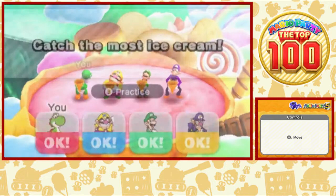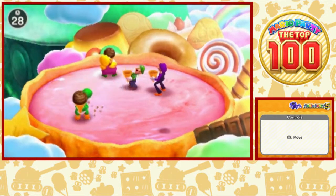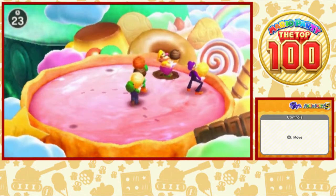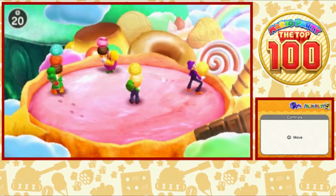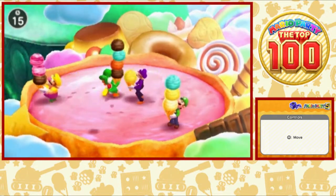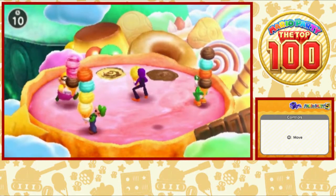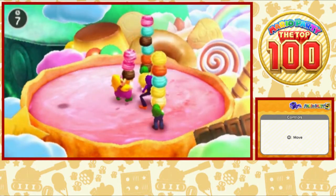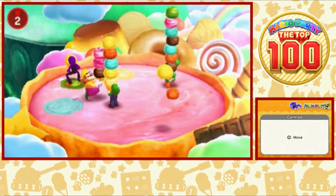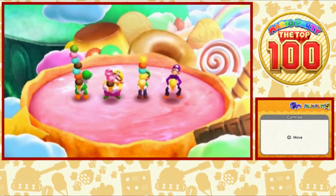A lot of people like it because of the aesthetics. They've done it a few times — maybe just 5 and 7, and also Super Mario Party. You can't push each other in this one, but what's neat is that the taller your ice cream cone gets, the less time you have to react to the shadows, and you also get slower because the ice cream gets heavier. So it is fundamentally a neat minigame.